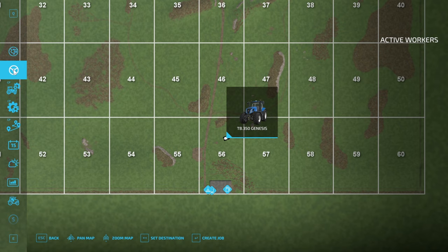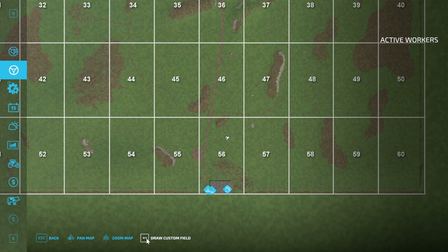Bring up the helper menu — this guy here — and if you've got a vehicle highlighted, just click off on the map and you'll see down here we now have the 'Draw Custom Field' option.